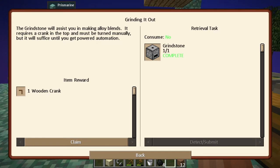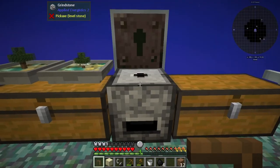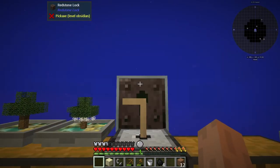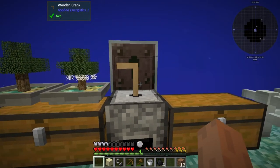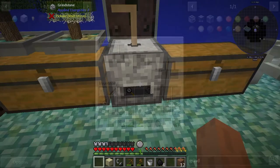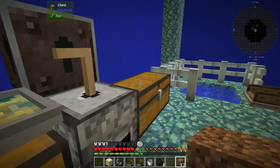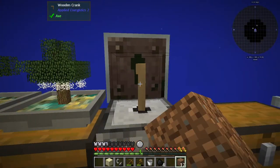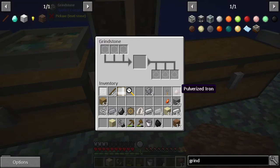Checking our quest book - we got a wooden crank! We're going to put this wooden crank on the grindstone. I think you shift-click on the little dot on top and it places there. So we have this crank here. I'm right-clicking on the crank - let's see - oh, it didn't take too long. We already got some pulverized iron! I'm sure we'll be able to do a lot of fun stuff with this later on.